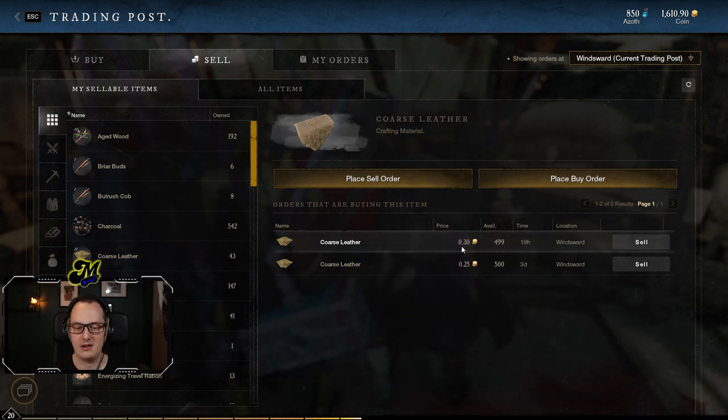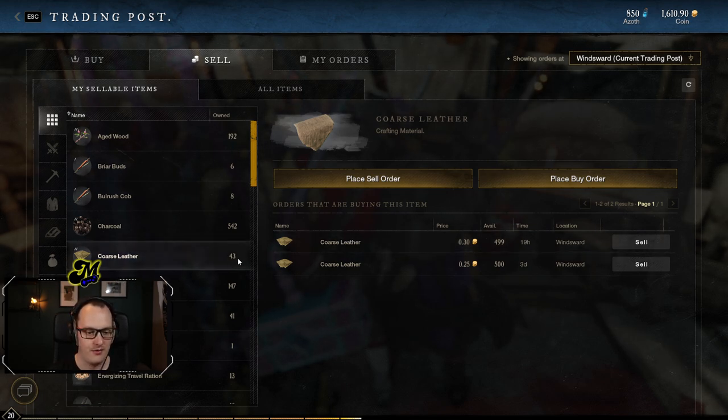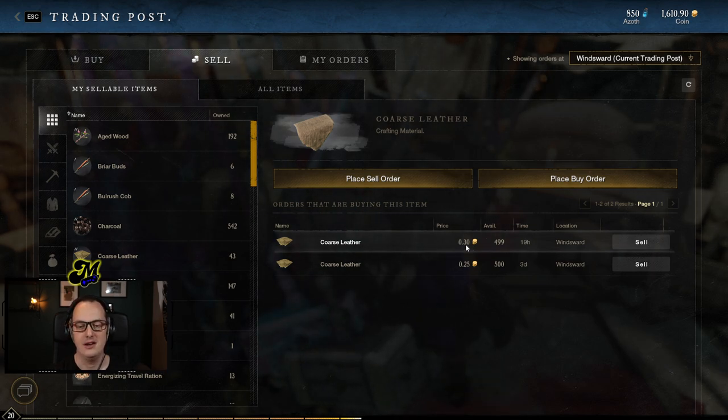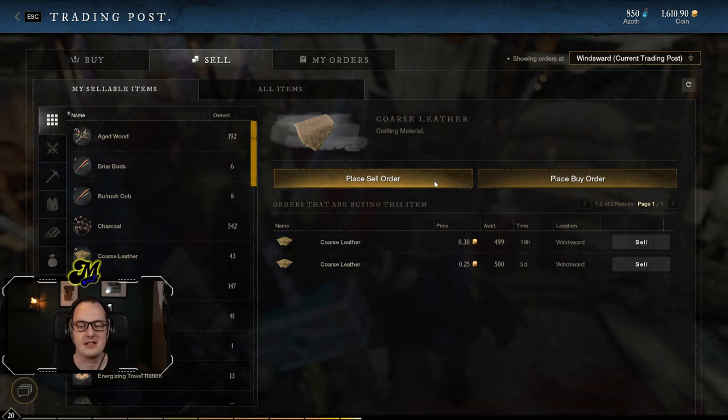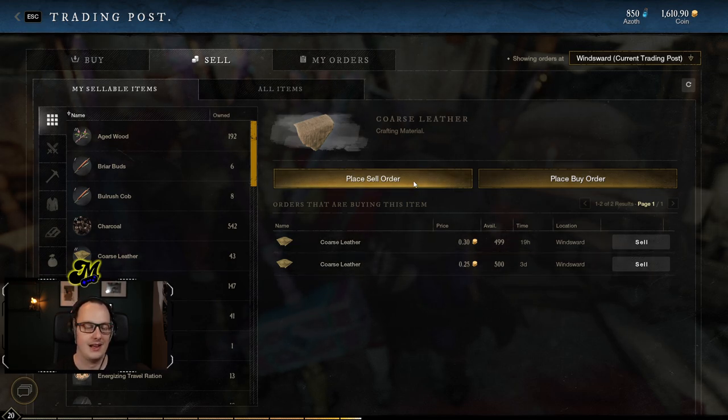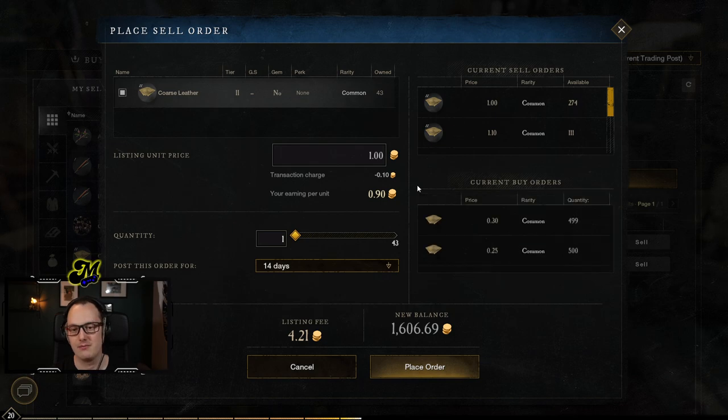When I come to post my coarse leather on the trading post, I can either say that's a good price and sell all 43 of them at 0.3 coin per item. The other option is I could place a sell order because these are too cheap — I don't want to sell them for this price. By sell order, it means I'm going to offer mine onto the trading post so people can choose to buy mine if they wish.